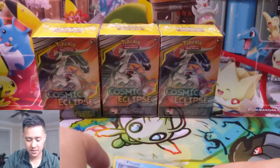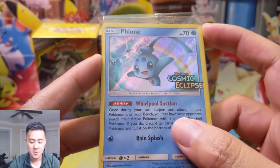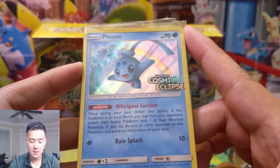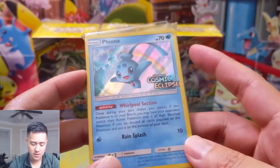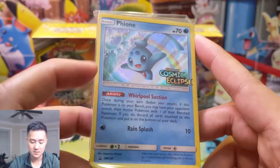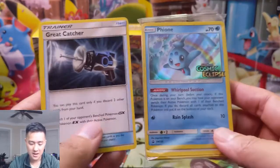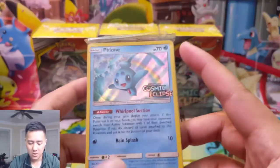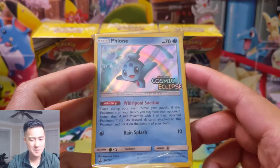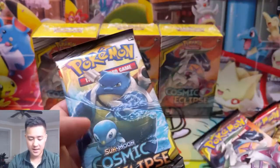I'm super excited for this set to release to see what decks we can make in PTCGO — we do stream pretty regularly. There's the cut — hey, there we go, Fion! Let's look at this: once during your turn before you attack, if this Pokémon is on your bench you may have your opponent switch their active Pokémon with one of their bench Pokémon. If you do, put it to the bottom of your deck, meaning you can keep using this if you have a good way to search it. The attack is completely irrelevant — this thing is purely for its ability.